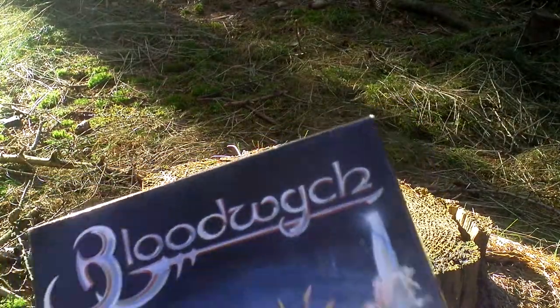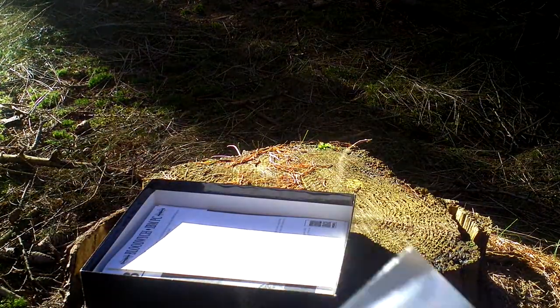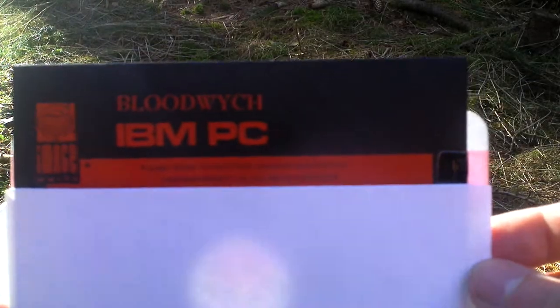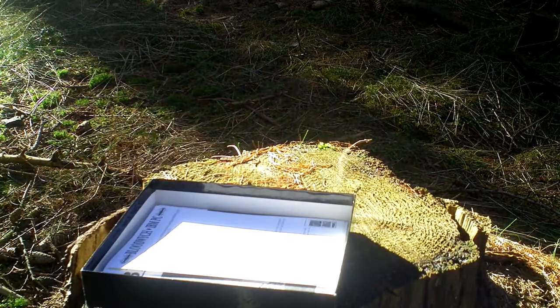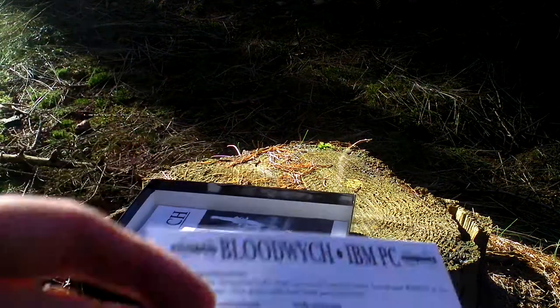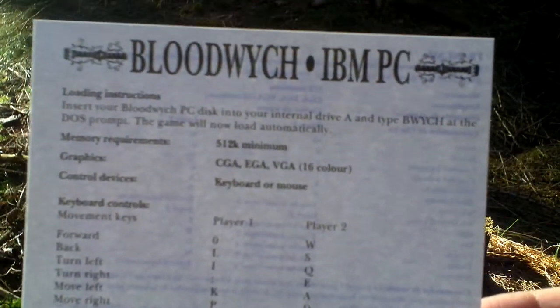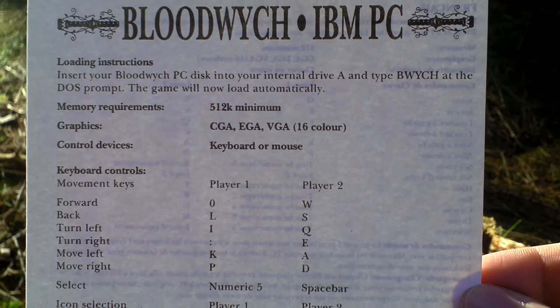Now let's open the box and take a look inside. First of all, there is a disc — a five-and-a-quarter inch floppy disk with the game. Here it is, for IBM. Next, there is some installation booklet.